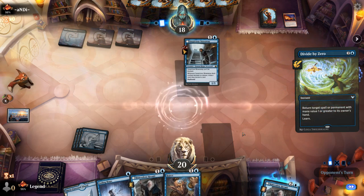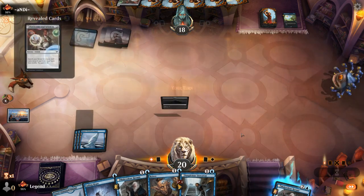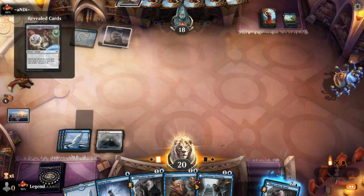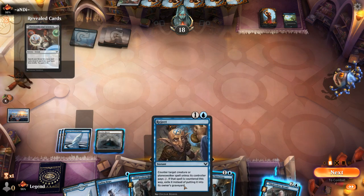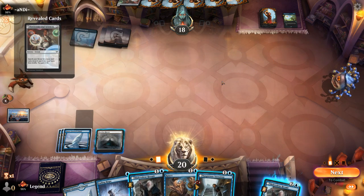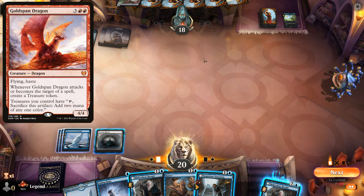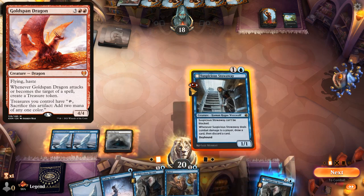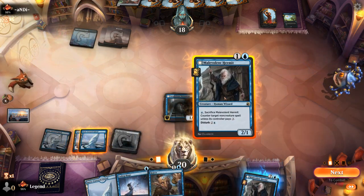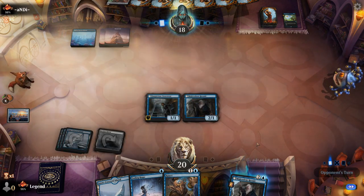Do I tap out for Hermit or keep up Reject? Opponent is on blue-red, so they could have something like the Alrund's Epiphany, but we can bounce that later. Tapping out for Hermit is reasonable — it makes it easier to switch to nighttime next turn, as I can just pass with all my instants and Hermit activation available. Stowaway is also synergistic with Hermit since we can potentially discard it to get the Disturb value later.